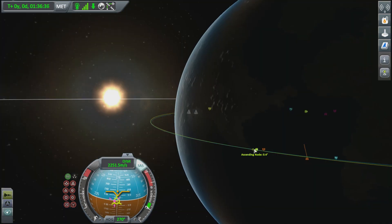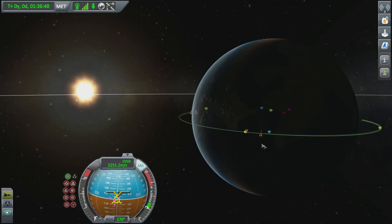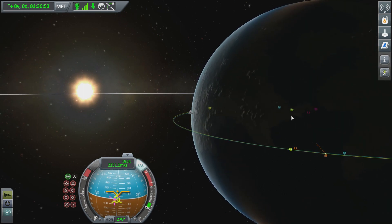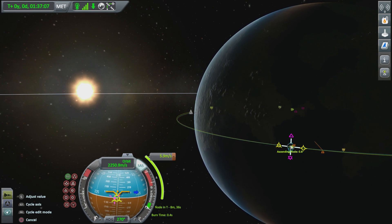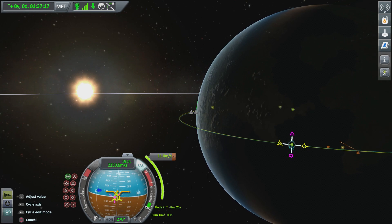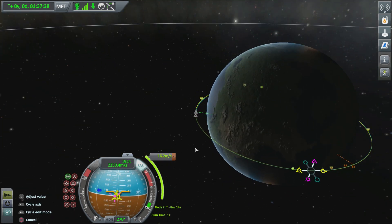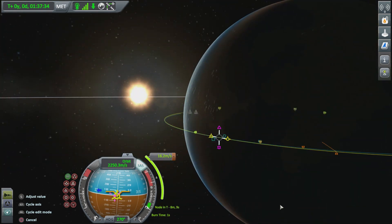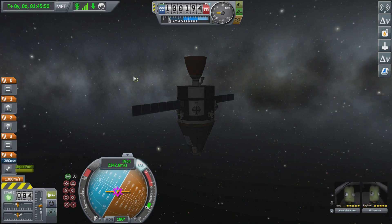Before we set up our rendezvous, we need to make sure our orbits are in the same inclination, and that's what those little green arrows show you — ascending node and descending node. Currently 0.4 degrees. What you want to do is make a maneuver node on that green arrow, then using normal and anti-normal — the pink ones — go up or down and get that to read 0.0. That means your orbits are on the same plane, which increases your chances of a successful rendezvous.